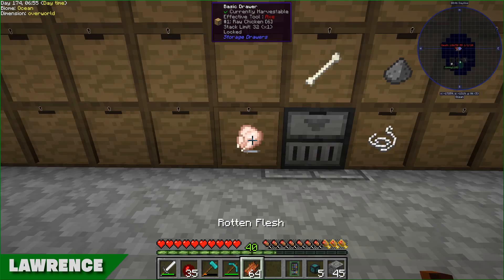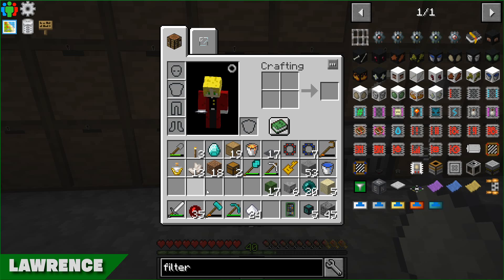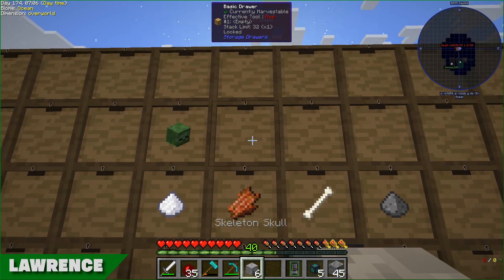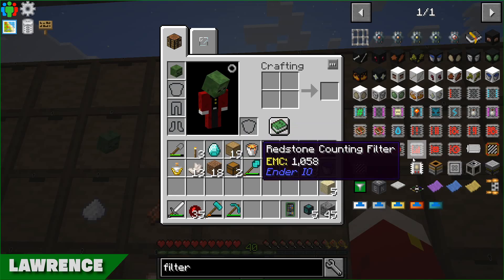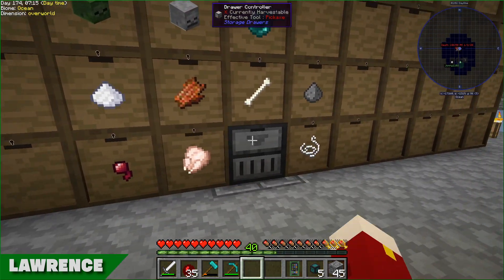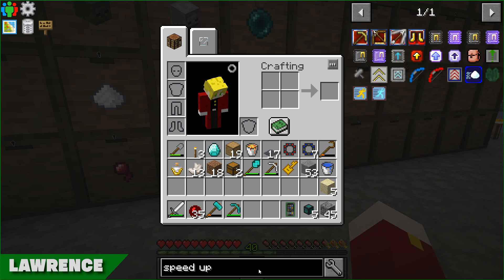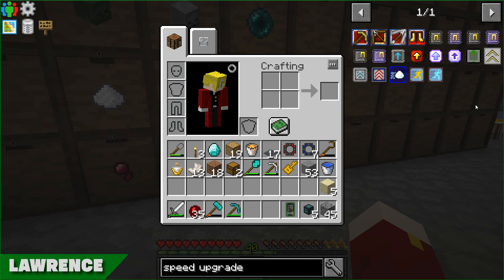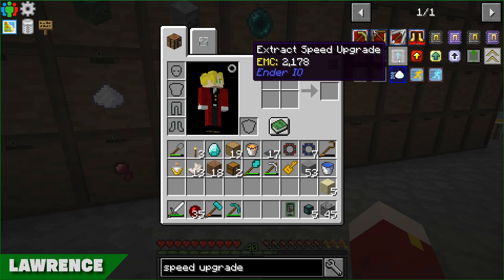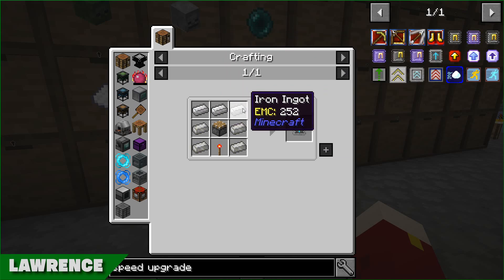You do get speed upgrades. They're reasonable - just pistons, they're the only expensive bit. I'm pretty sure even putting one in increases it to like a stack at a time. You can make me some if you don't mind. I'm just going to go make a chest where I'm going to build the Ender stuff, just so that all the conduits and stuff are nearby.